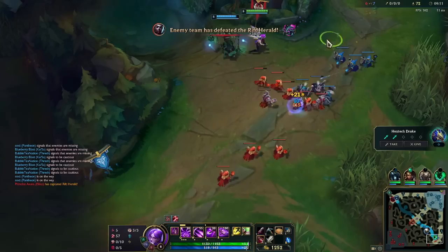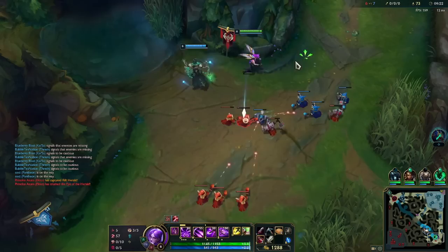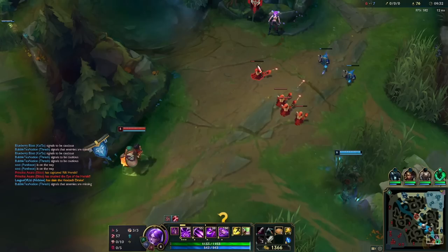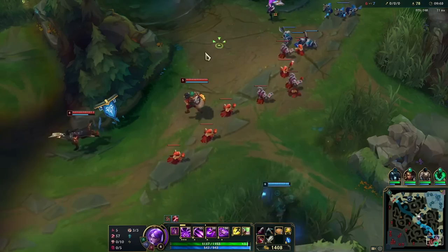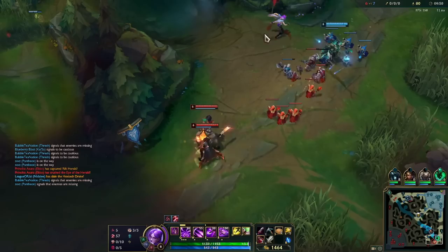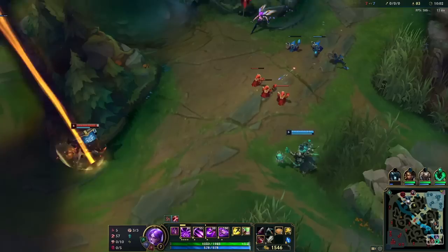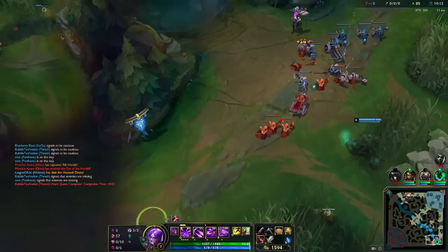What I'm going to do is have my Thresh go help the team, and I'm going to freeze here — this will deny him so much gold. I'm also playing up towards drag just in case I need to rotate, so I'll make it there before them. Look how much CS he missed! Look at the CS difference — just because of wave management. I haven't even killed him and I'm winning. This is very basic League of Legends skills that can win you games.